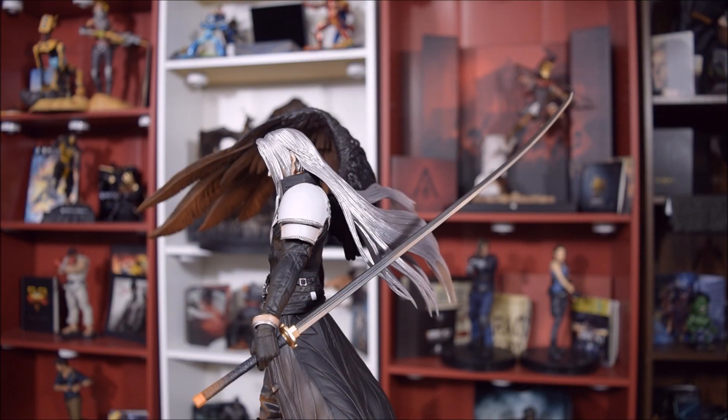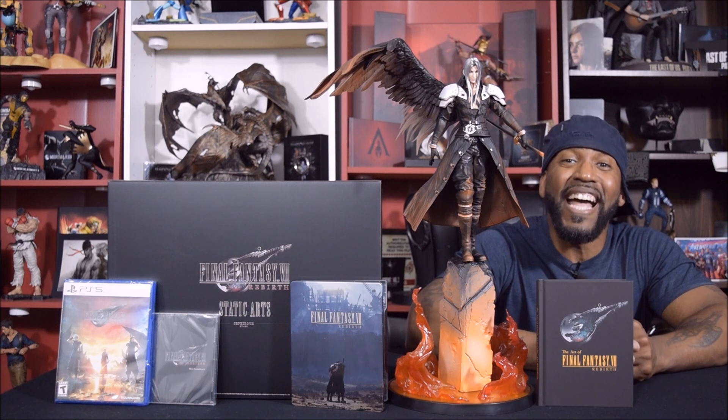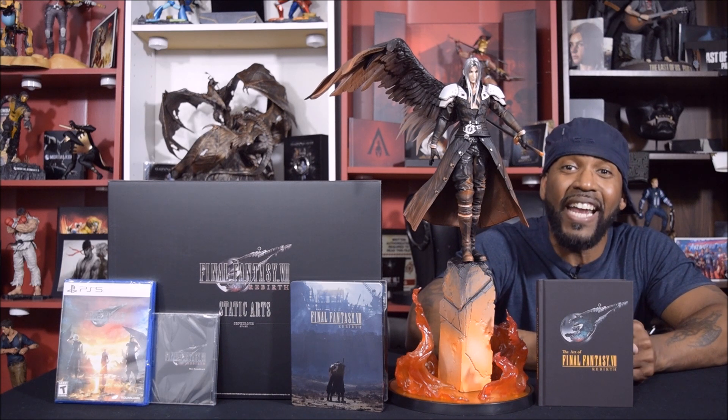So there you have it, folks — the unboxing for Final Fantasy 7 Rebirth Collector's Edition. Digital contents include Moogle Trio Summoning Materia, Magic Pot Summoning Materia, Reclaimant Choker, and an Orchid Bracelet DLC. Physical contents include a mini soundtrack, a Steelbook display case, a physical copy game disc of Final Fantasy 7 Rebirth, an art book, and best of all, a 19-inch statue of the iconic antagonist Sephiroth.